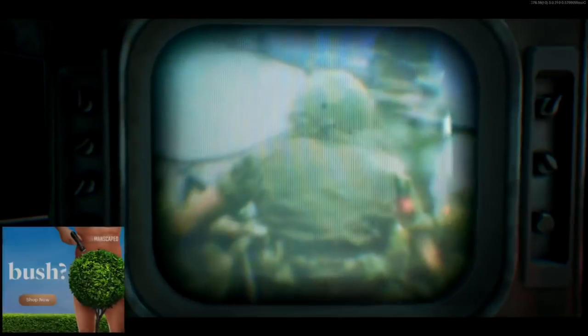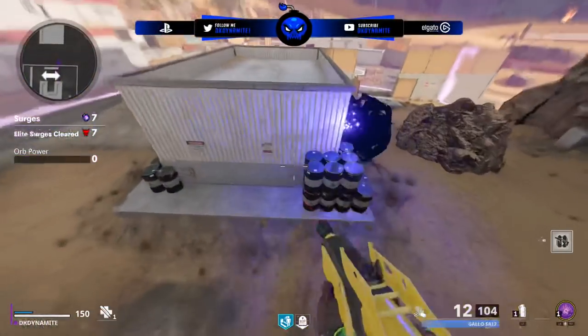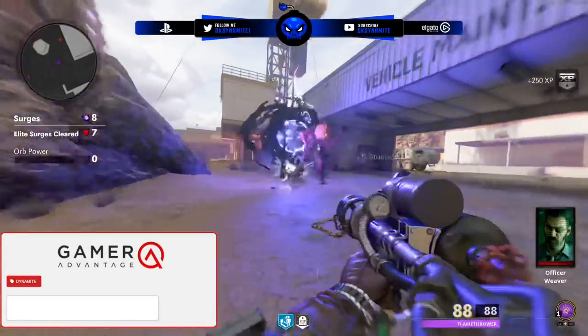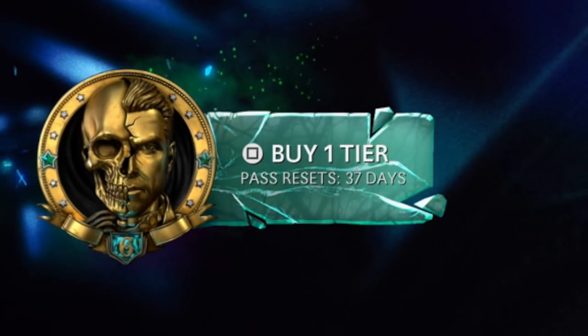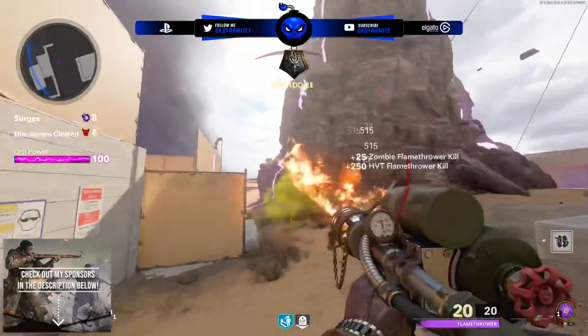Could it just be for the Season 6 Outro Cinematic Cutscene? I don't think we'll get a full title update just for that. It's not for Call of Duty Vanguard either, since that's already available to pre-order in the item shop. What is this title update for? The Season 6 Outro Cutscene will obviously release before Vanguard's launch, but Season 6 doesn't end until December 1st, so anything goes until then — possibly another DLC drop.